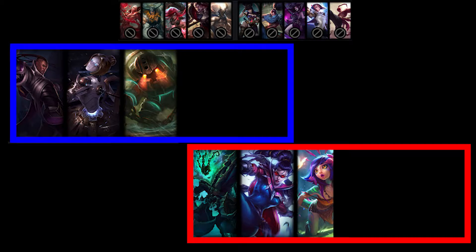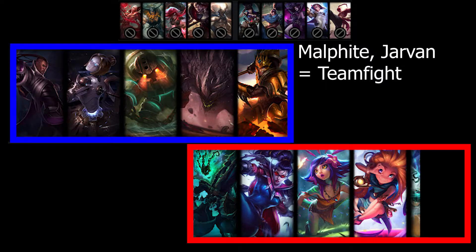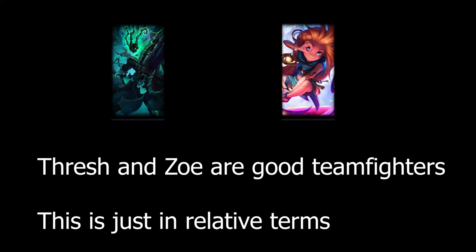The enemy team picked Niko and Zoe. Niko strengthens teamfights and Zoe covers Vayne's long range waveclear. We picked Malphite and Jarvan, a teamfight comp. Enemy team picked Amumu for teamfight. So both teams have a teamfight comp, with the exception of Thresh and Zoe. Both of them have a very specific job to do, but in other words, we have the better teamfight.